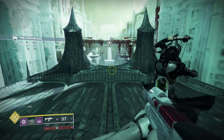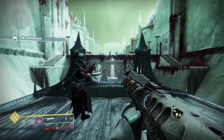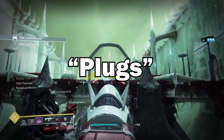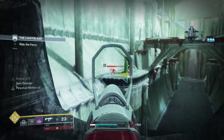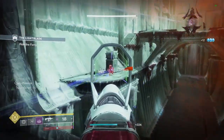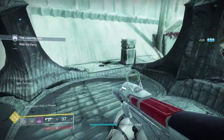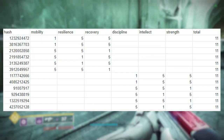Before continuing with buckets, we should talk about what are known as plugs. Plugs are a set of three values assigned to a bucket — either the top bucket or the bottom bucket — and these three values from the plug then determine the stat distribution on a piece of gear. To better understand this, let's look at two examples.